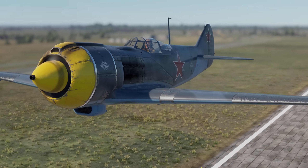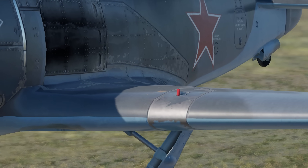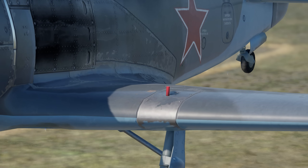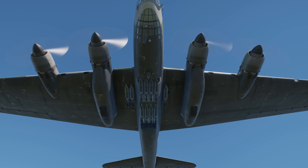On most early Soviet planes, there are small sticks that show whether your landing gear is deployed or not. If you load up the 5-ton bomb on the PE-8, the bomb bay gets removed for it to fit.